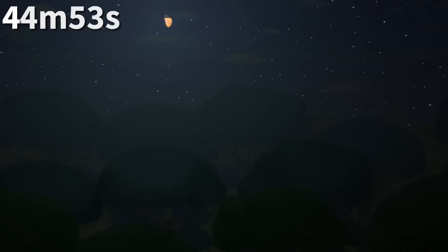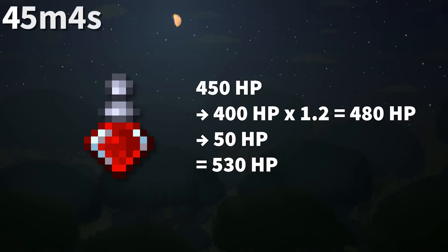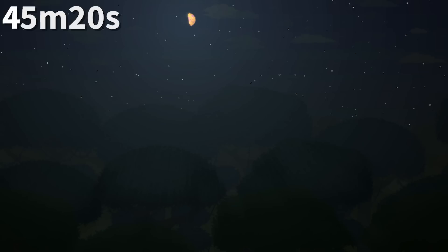The Life Force Potion doesn't actually give you 20% more HP, but instead 20 HP per full 100. This means a player with 450 HP doesn't get 540 HP, but 530 instead. When you equip the Suspicious Grinning Eye with the Suspicious Looking Tentacle, the Suspicious Grinning Eye will move behind the player instead of its normal position in front, letting the Light Pet stay in front.